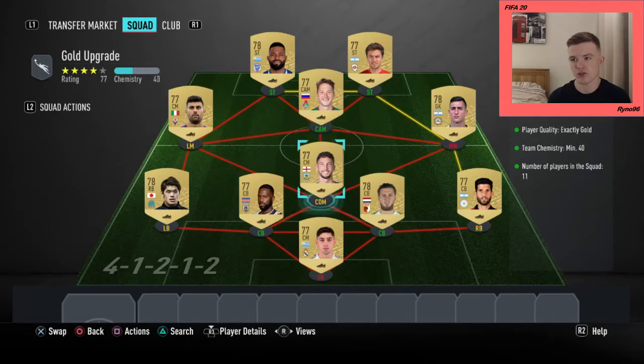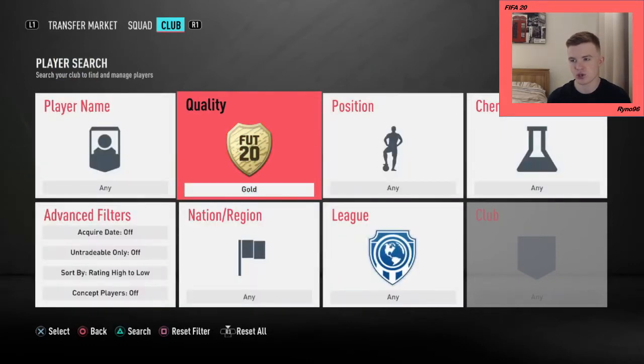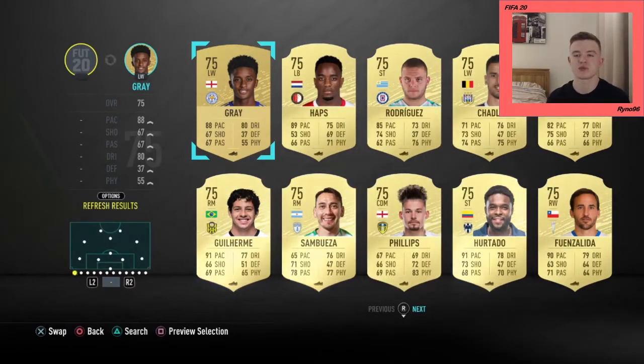You can see literally players just dotted everywhere — I have a centre mid in goal with literally no links, a right back, a left back, hardly any links in the team at all. There's a goalkeeper playing at right mid. Very very simple to do. The easiest way is to go into the squad, start in the goalkeeper slot, go onto the search criteria, put gold, search by low to high, press search, and then use the new multi-swap feature they've added. Press the options button and you'll see on the left hand side where it says multi-swap.